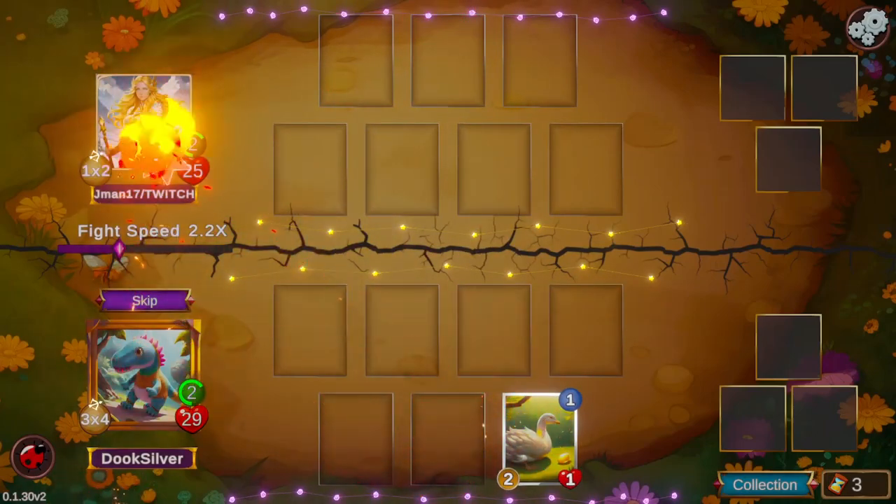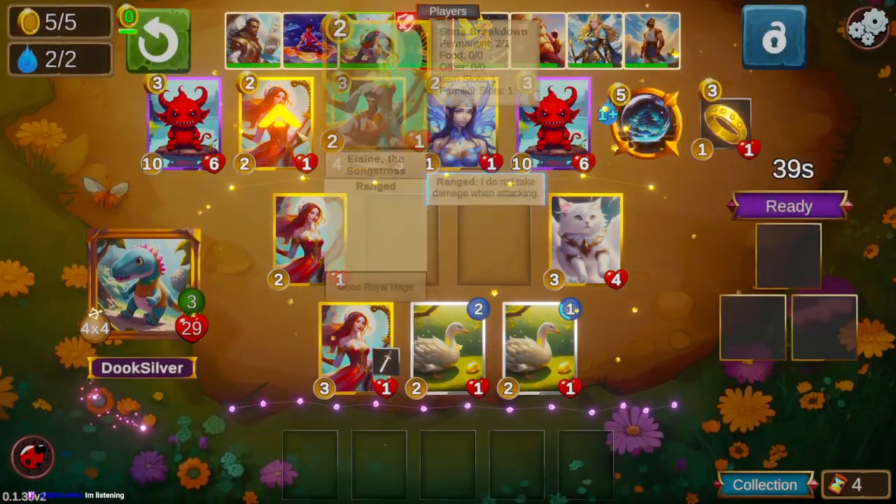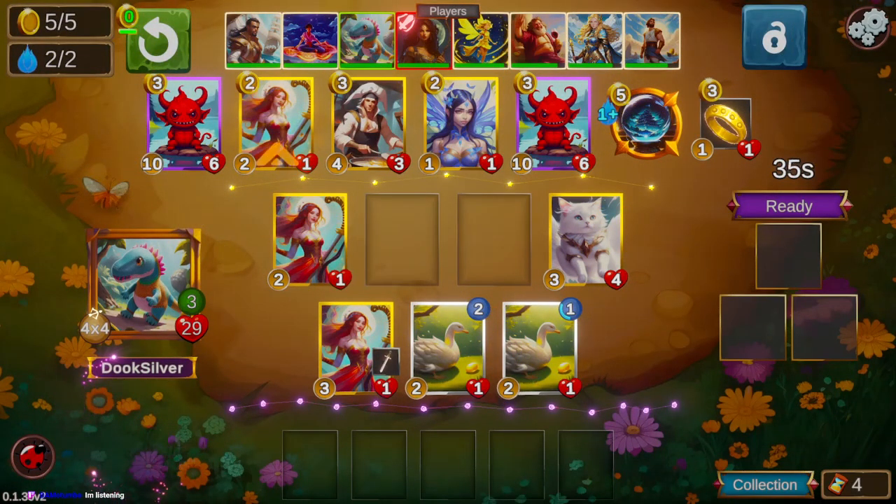I think Goose is actually really good on Toy Dino especially, because you don't really have to worry too much about tempo early — you have high attack and you're usually able to win most boards just with your hero attack.